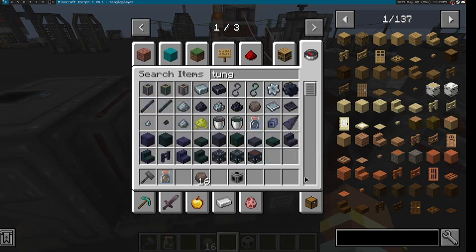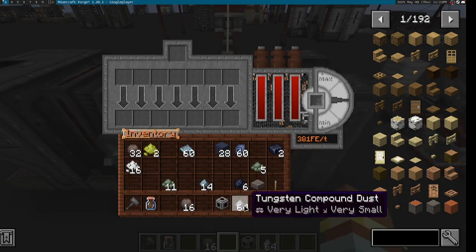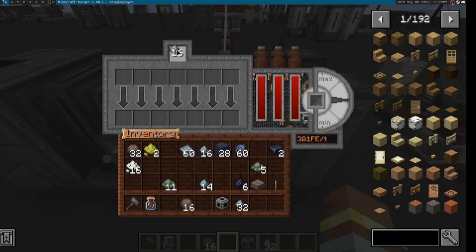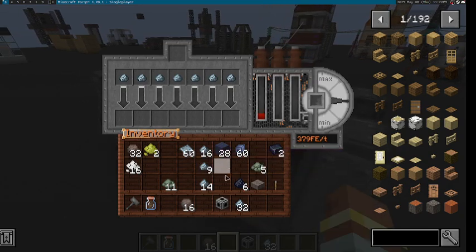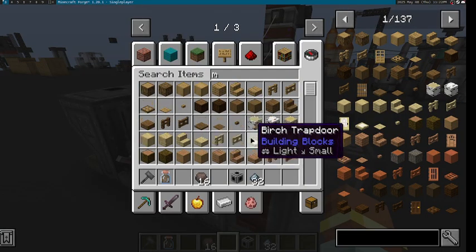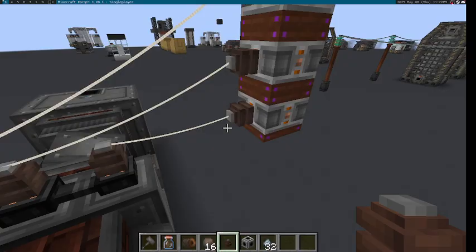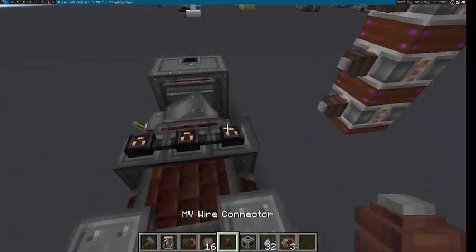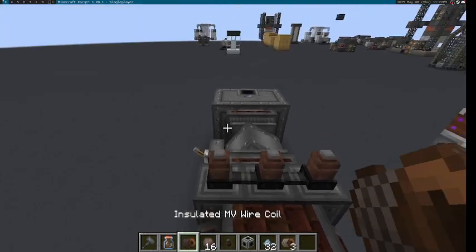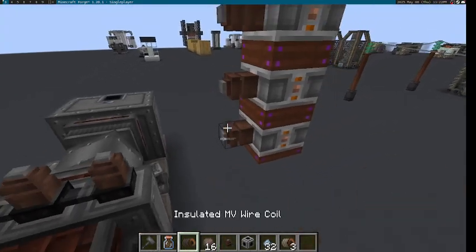Now, let's say we needed to run an HV recipe. HV recipes are more common — you can find an HV recipe with tungsten compound dust. Tungsten compound dust requires a lot of energy to process. In fact, with our LV connectors here, we can't supply it at all. Even if we were to upgrade a single connector to MV, we still wouldn't have enough power. We need at least two MV connectors, and even then that's barely enough to process one. If you need to process multiple, you would need three MV connectors all providing their max input.